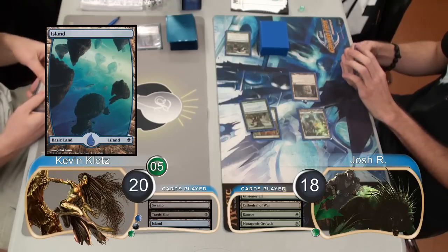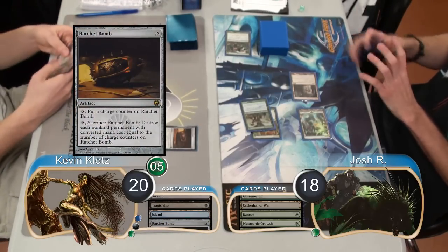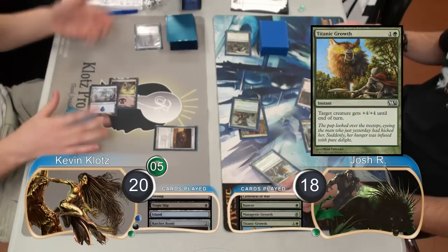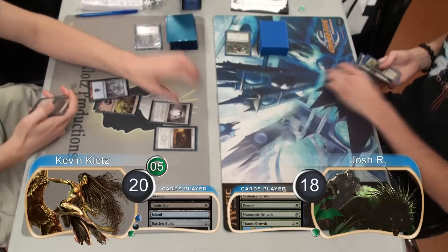I then put an Island into play, and after thinking for a while I played a Ratchet Bomb, hoping I could survive for one more turn. It didn't happen though, because Josh attacked with his Elf again and pumped it with Titanic Growth. That was enough poison for lethal, giving Josh the win for the game and the match.